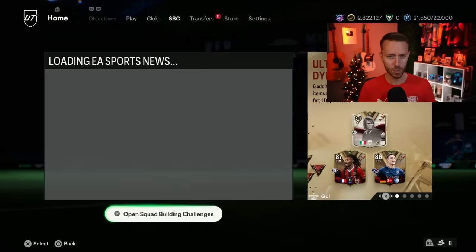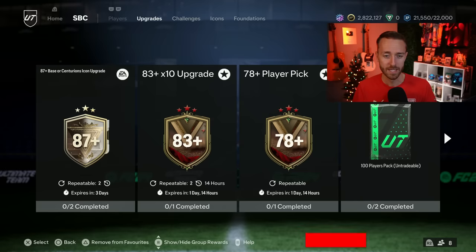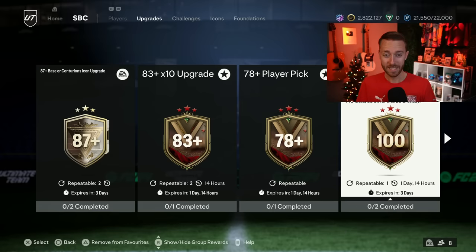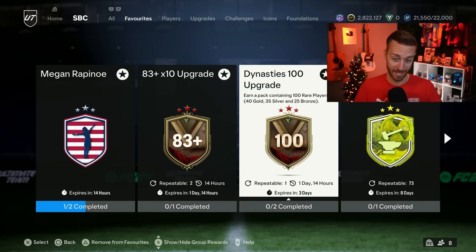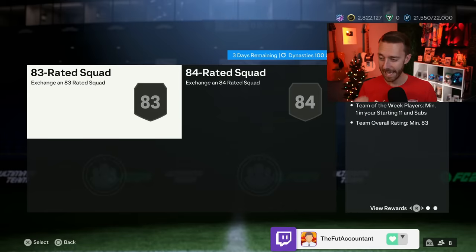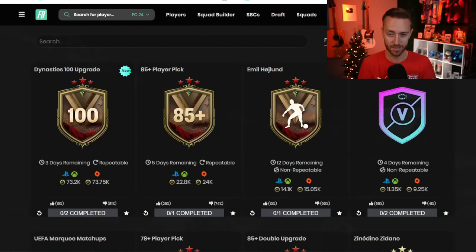Let's go over yesterday's content. It's not going to take long because yesterday, just like Tuesday, was a really slow day. Yesterday we had the Dynasties 100 upgrade pack which, as you would think, is 100 players inside — but they are not all gold: 40 gold, 35 silver, and 25 bronze. It's not that expensive but it does require a Team of the Week player, an 83 and 84 rated squad. Besides that, the price of the SBC is actually 73,000 coins.